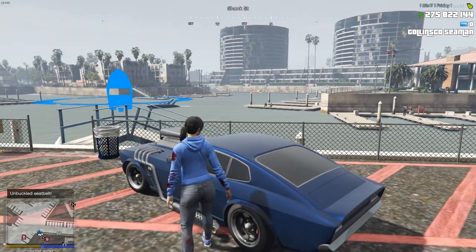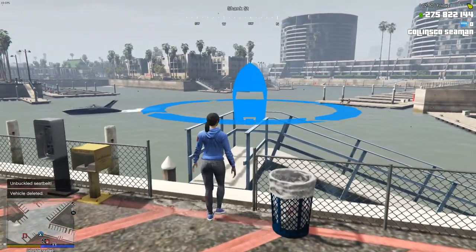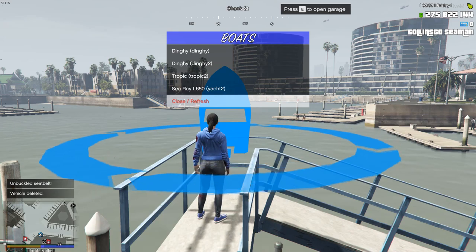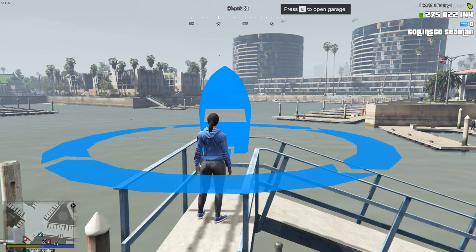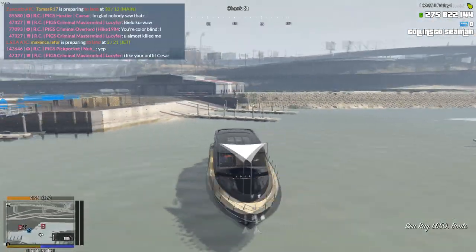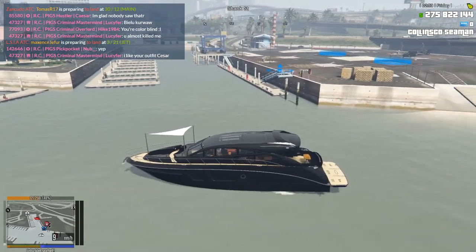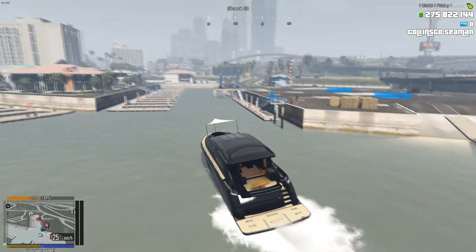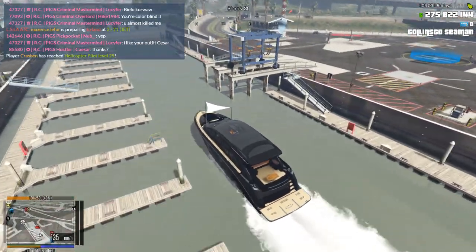We might have to despawn the car just so that it doesn't say I've already got a vehicle ownership. We've got four boats, and it's called the Sea Ray L650. We'll spawn that in - there we go. Here's the sea yacht. The starting point for the Collins Co yacht is actually down in the harbour, down here. And you can see on the mini-map, it's a red ship icon.